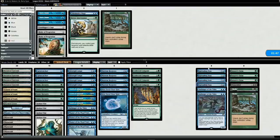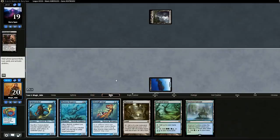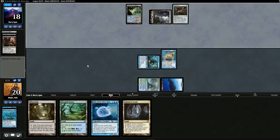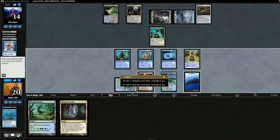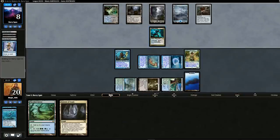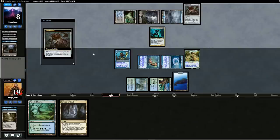We drop Spreading Seas, pull Mutavault, drop Curse Catcher, and swing in with all our guys — tapping opponent's Vial just to be safe. Opponent activates something confusing but we give them the benefit of the doubt. We swing with everything. Opponent keeps playing Transmute cards — I'm starting to see what's going on. I wonder if this deck has Blood Chief Ascension because there's a combo with Blood Chief Ascension and Mind Crank. Another Lord of Atlantis and opponent concedes.